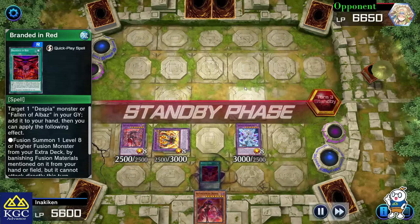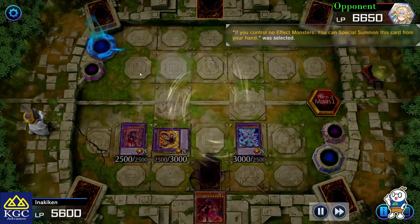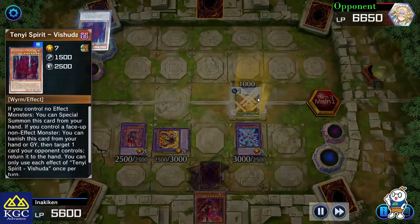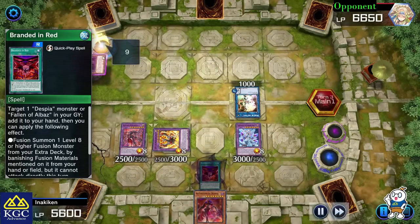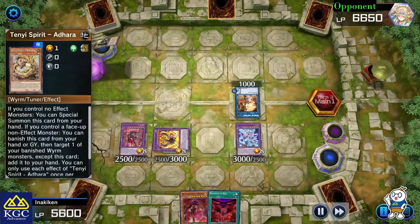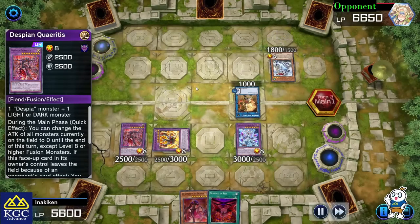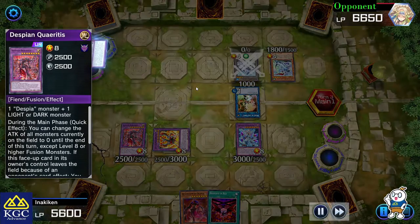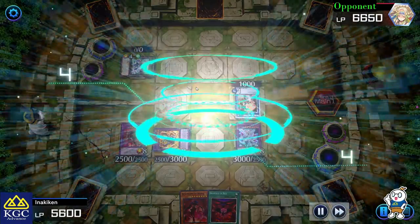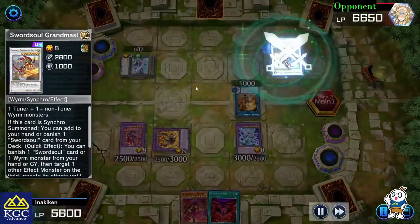My opponent decided to special summon the Tenyi Spirit and got the Monk of Tenyi, giving them a lot of effects. They bounced my card — since Mirror Jade had already used its effect, Mirror Jade could not do anything now. But I could still activate Quadratus's effect to turn their creature's attack to zero, which I wanted. At this point I was not really sure whether this would be enough.